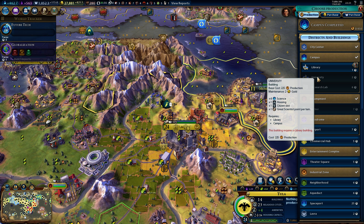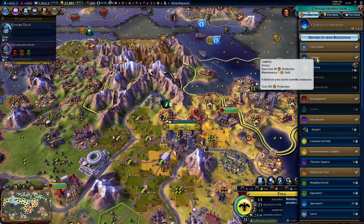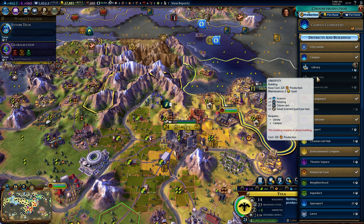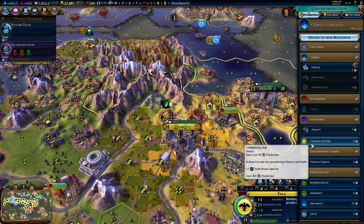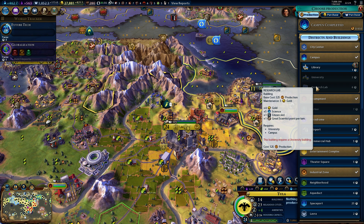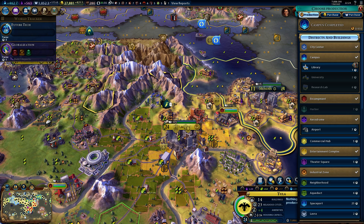University gives you four science, one housing, one citizen slot, and one great scientist point per turn. And the Research Lab is crazy — you also get four gold. That's really good because it's one of those campus district buildings that helps you, because it does cost a bit. The maintenance for just the campus is one gold, plus the library is one gold — that's two gold. With the university that's four gold, and the Research Lab that is seven gold, like some of the other complex districts.